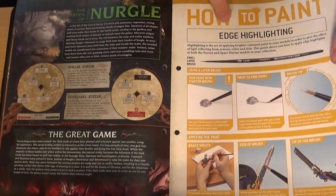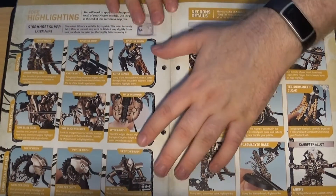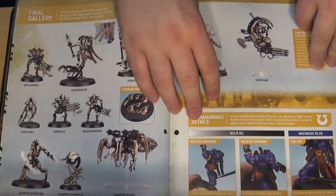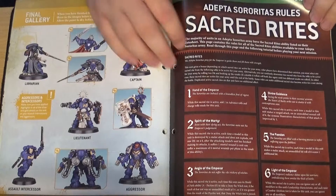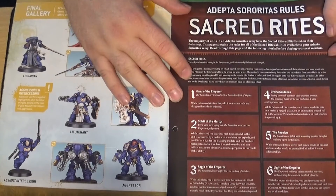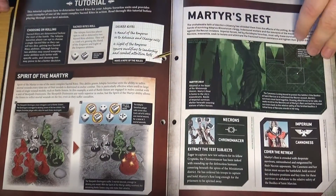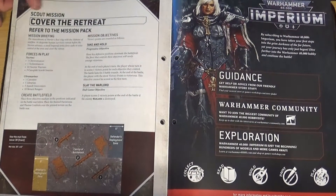How to paint using edge highlights, which is what the small layer brush is for — though you'd probably need an even smaller brush for that — using Storm Host Silver for edge highlights on Necrons, then moving on to the Ultramarines. The sacred rites for the Adeptus Sororitas are basically their chapter tactics: how their different branches use different tactics. The tutorial mission is called Master's Rest and the scout mission is called Cover the Retreat. That is issue 43.